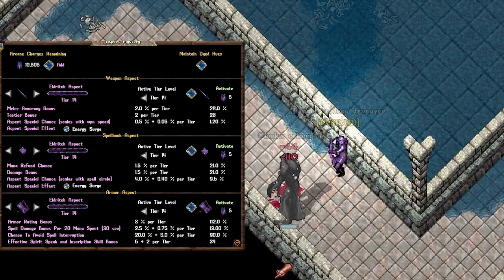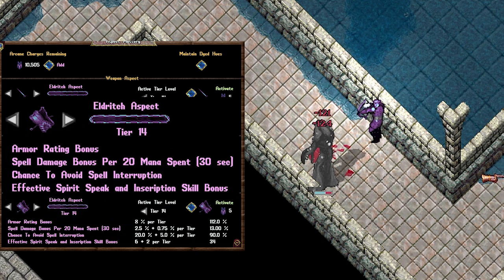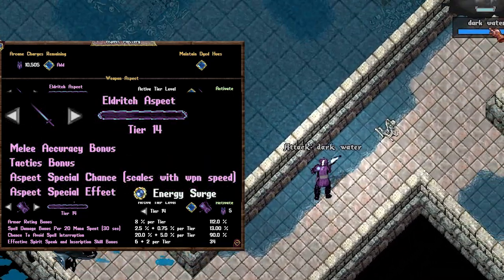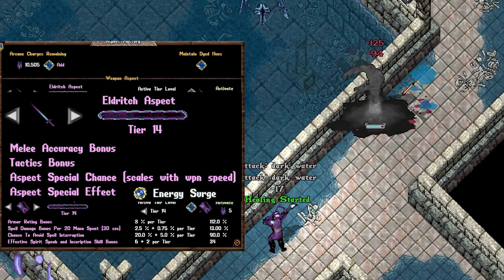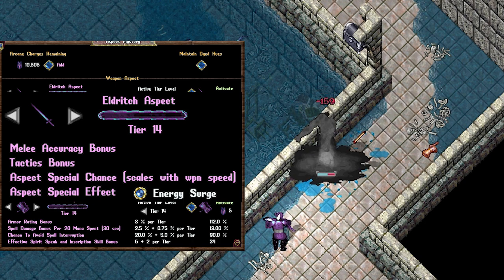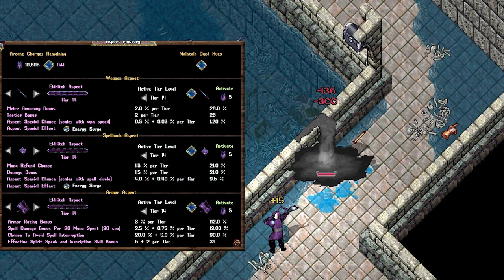For pure summoner or pure spell damage mages, this one's for you — Eldris. It starts off with a spell damage bonus per 20 mana you spend, and helps keep you from being interrupted while casting. Eldris also provides effective spirit speak that increases the stats of your summons. If you're using scrolls to cast spells, it helps their damage bonus while utilizing the inscription ability. The weapon proc, Energy Surge, does a 6-tile radius AoE damage that reduces enemies' magic resistance for 30 seconds and creates a mana well that gives you mana for your spell casts.